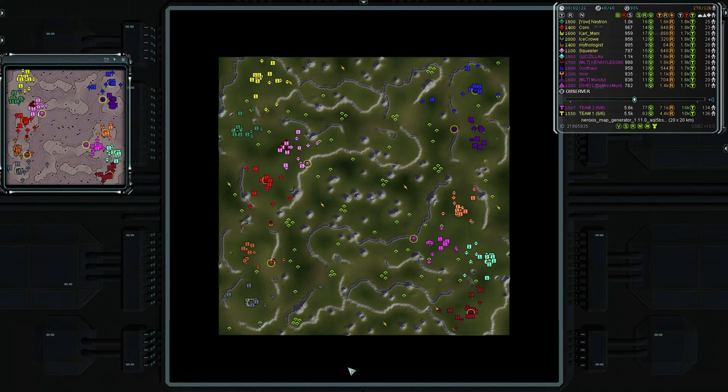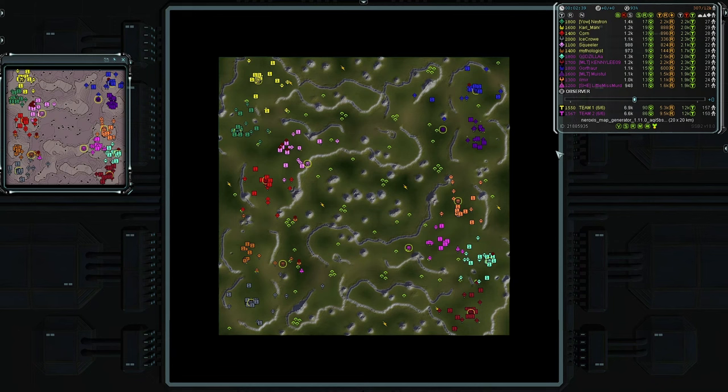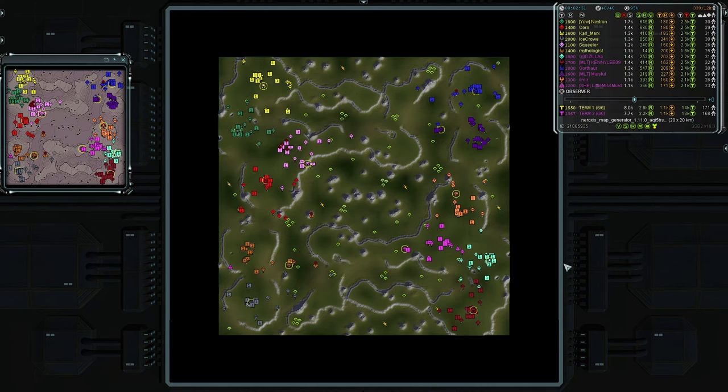I even tried to get rid of a couple of columns on the minimap to give a little more view. I don't think a lot of you really need to see how many units one player has. Score isn't really that relevant — though usually the higher score has better APM, that's not necessarily always true.